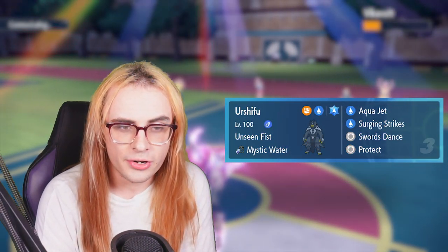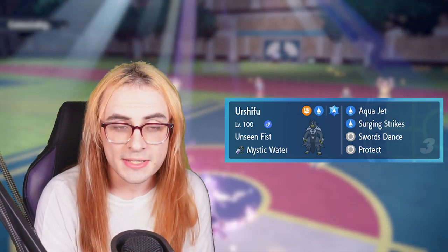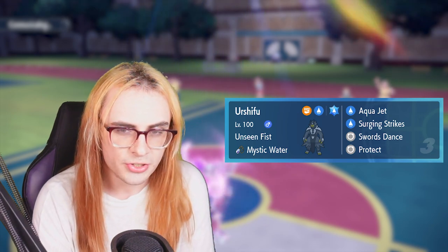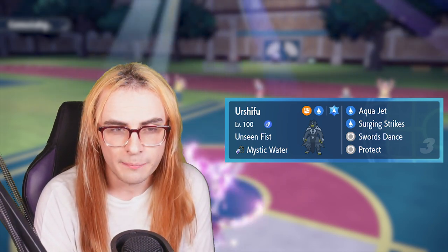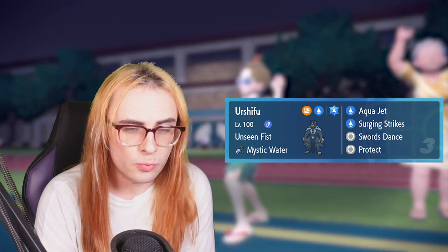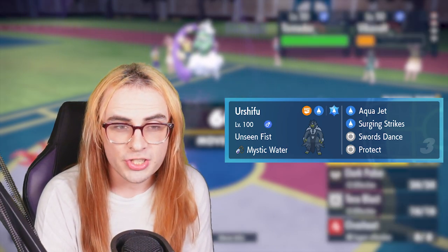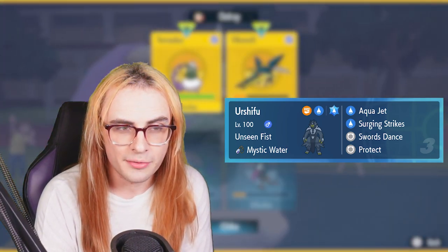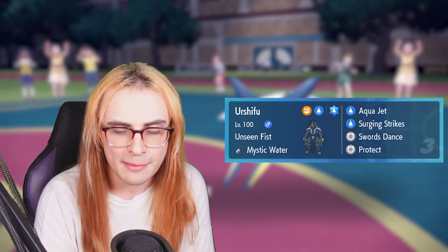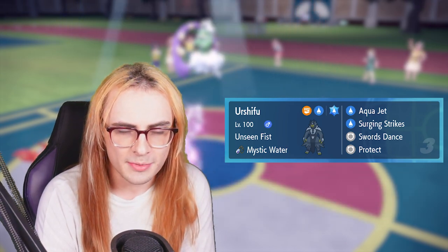We have our own Urshifu with 36 HP and 4 in each defense. The 212 Speed is meant to creep Landorus-T even if it's Jolly, allowing us to get strong Surging Strikes off into it. We're not running a Fighting move mostly because with Chi-Yu on the team we have other means of breaking through threats. Urshifu really just needs to click Water Move and prosper.